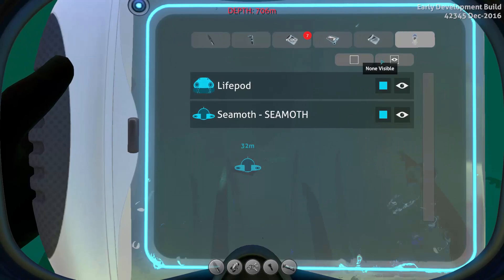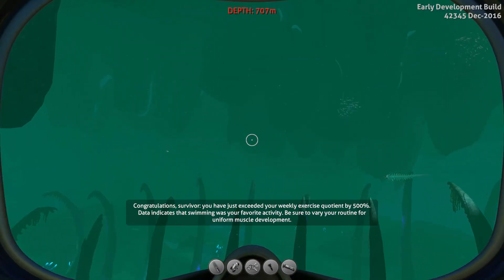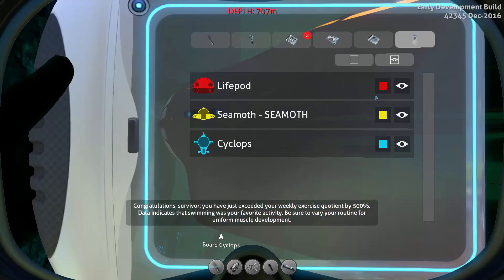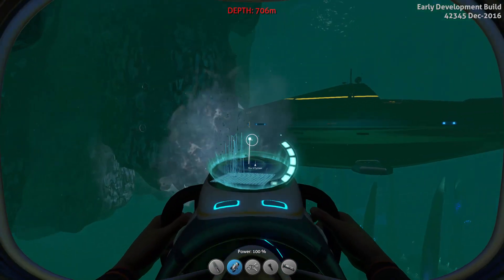In the Ping Manager we can see all of our icons. We can click to make none visible or all visible, or adjust them individually. We can also color them, which I think is amazing. For example, to make the live part stand out it's red so we can always see it, the Seamoth could be yellow — maybe it's our favorite color — and our Cyclops could be green.